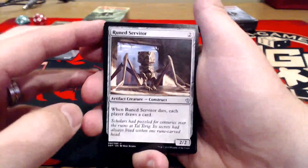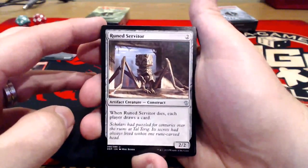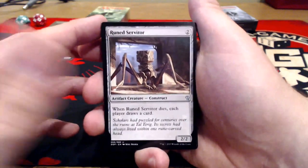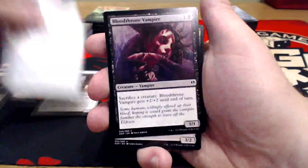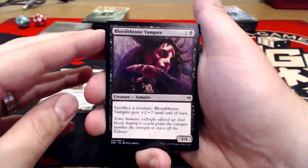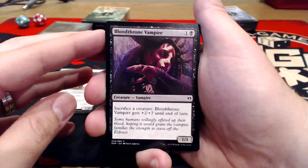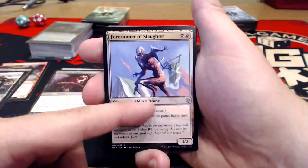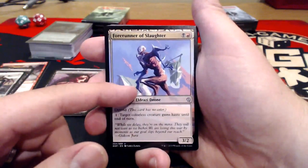Runed Servitor — reprinted a million times between Modern Masters and Origins. Two uncolored for a 2/2; when he dies, each player draws a card. Going to have a couple of those. Bloodthrone Vampire — one uncolored and a black for a 1/1. If you sacrifice a creature, it gets +2/+2 until end of turn. This deck is going to be all about sacrificing your creatures.